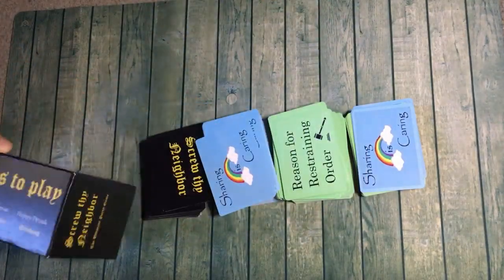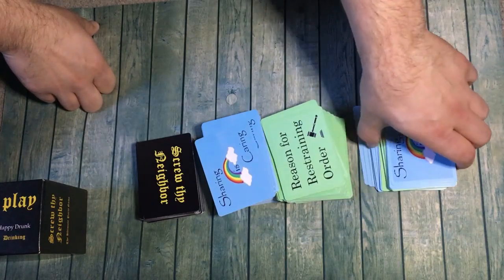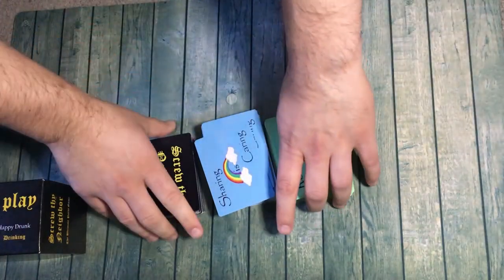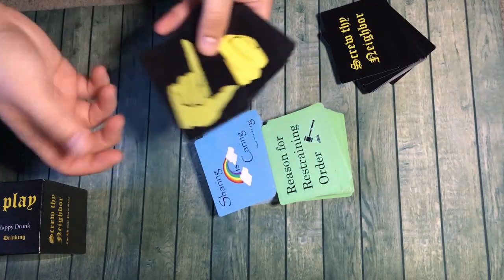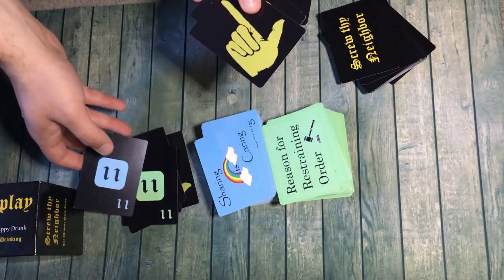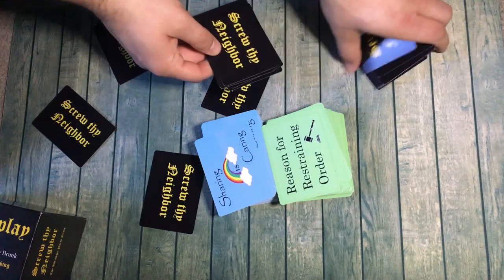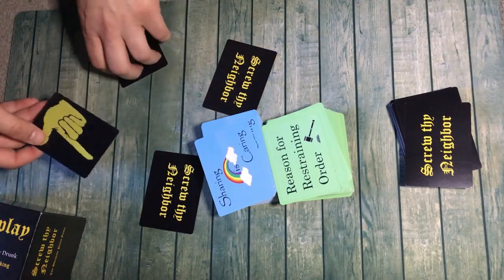Screw Thy Neighbor is the party game I'm literally talking about. I split this up into different decks here. This is actually a combination of two decks, but they're the drinking aspects of the game, so I'm going to leave those out. We're going to go straight into the basics of the real game. You start by giving everybody one card. These cards vary — from being a loser, to having the highest card, basic numbers, and then the punch card, which is a wild card that can be anything you want.